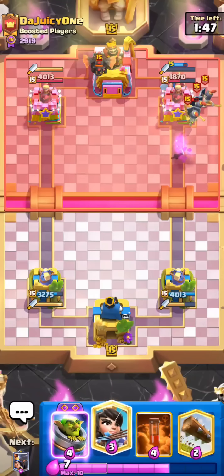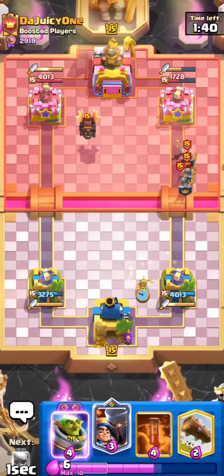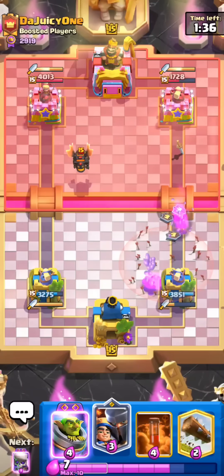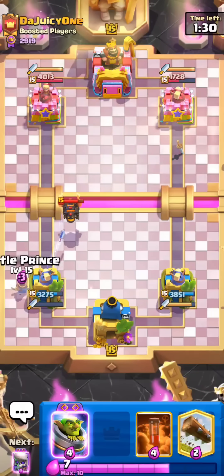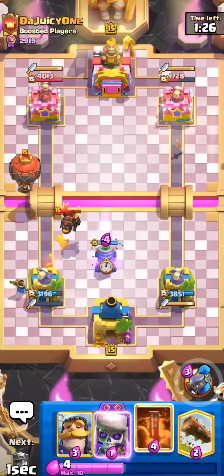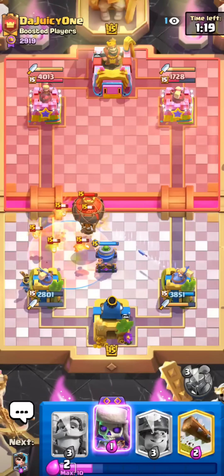Interesting Lava Hound placement. Not really sure what that's for, but we'll see. I feel like he might be trying to bait out our Little Prince and try to make us play it a bit higher instead of hugging the tower like before. We don't really have too much air defense except our Little Prince — only Princess, but he has arrows for it. I'm still going to go for it like this, hopefully it doesn't walk up at all. Okay, should be perfect. Bit of a wasted Evo Mortar, but gotta do what you gotta do sometimes.